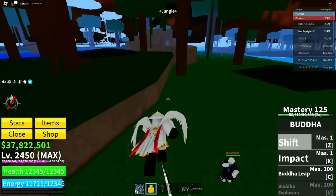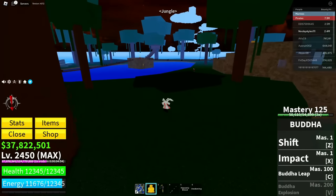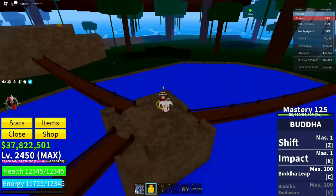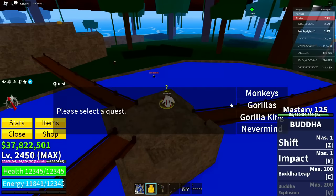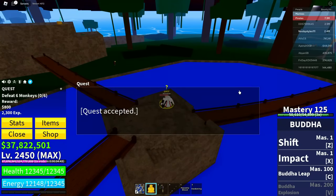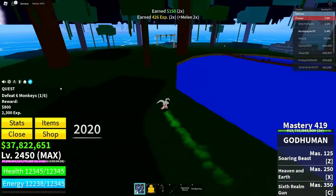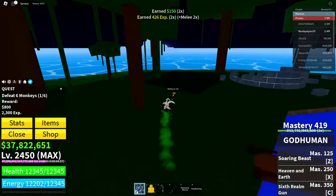Once you're in the jungle area, go to the adventure board and get any quest you like — do not get the boss quest, that's important for later. I'm getting the monkey quest. Click on confirm and complete it.